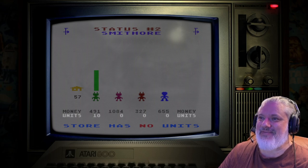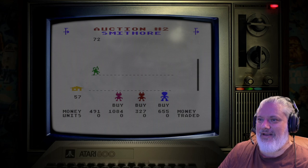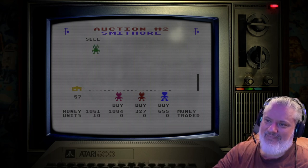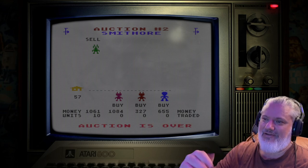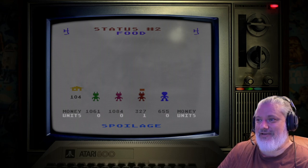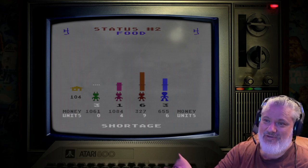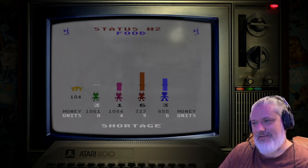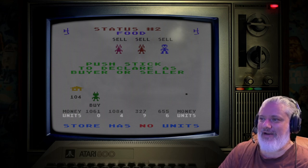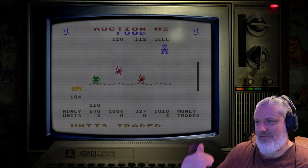This guy has 10 units of smithore to sell at 57, which is a reasonably good price — normally around 50 odd. The computers are a bit predictable: they like to keep their cash around 900 to 1,000, so they'll sell stuff to get there. With food, there's a massive amount — the store will buy food at 104. I've got three extra. There's always a risk that if there's not enough next time and you can't buy from the store, you run out of time. That's bad if you have a lot of plots to manage.